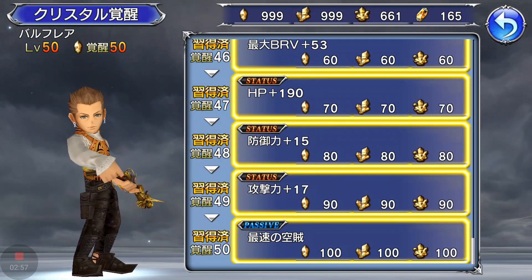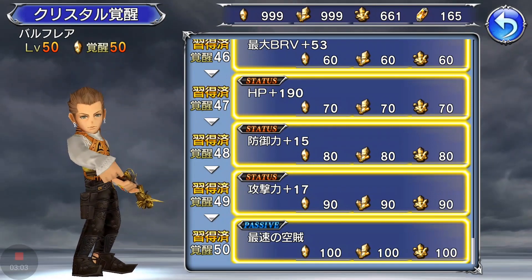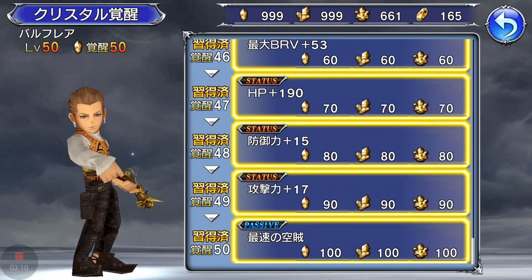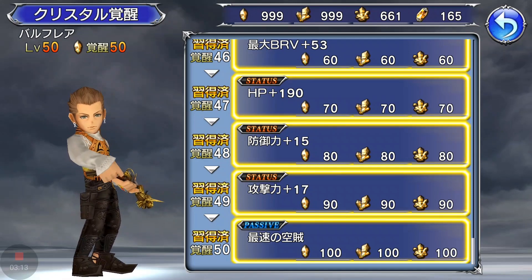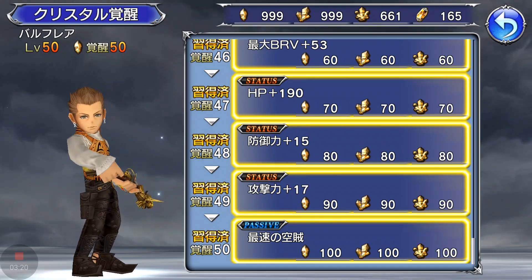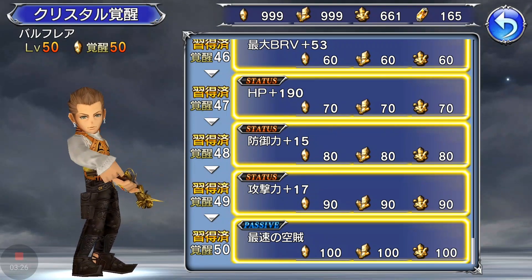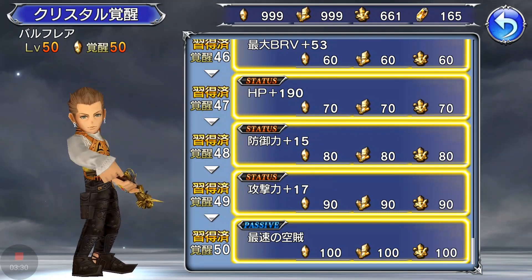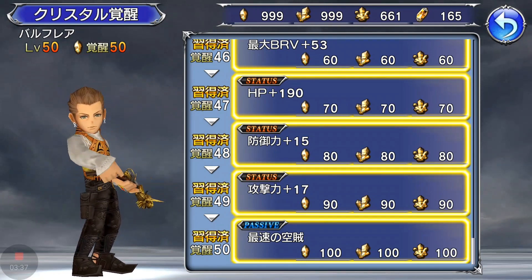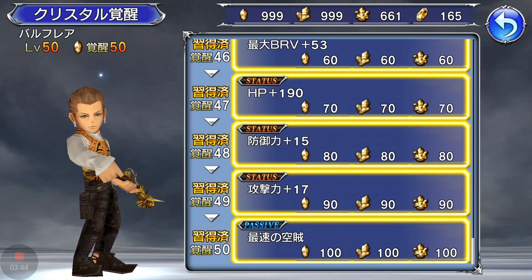Finally, Balfair's last passive is called The Fastest Sky Pirate. After using a brave attack, you have a chance to inflict a small Speed Down debuff on an enemy for two turns. Speed Down is one of my favorite debuffs to inflict. When you do, the enemy becomes slower, giving you more turns to attack. Combined with Balfair's other speed passives — Brave Speed Up and Buff Speed Up — you'll be getting in a lot of damage before the boss can move. This is why Balfair is one of my favorite characters, especially in the early game.